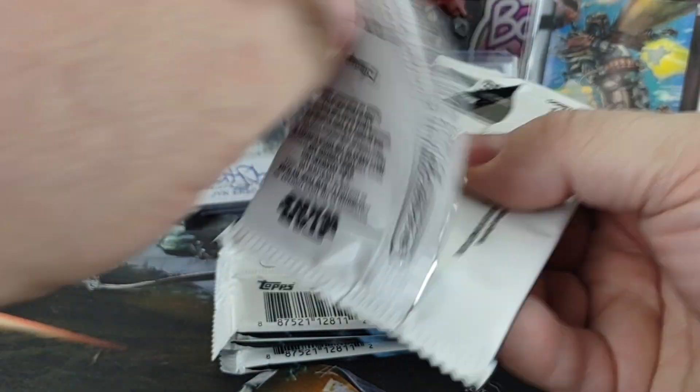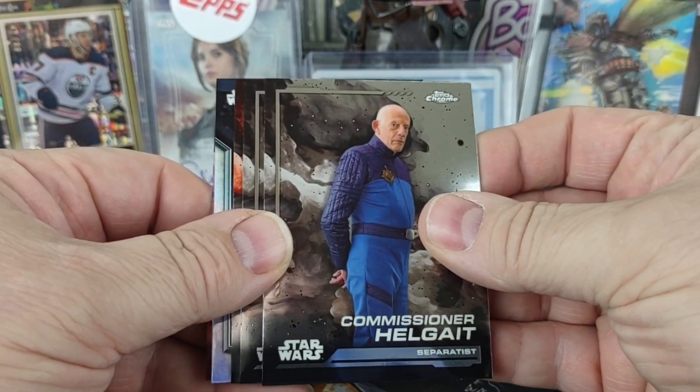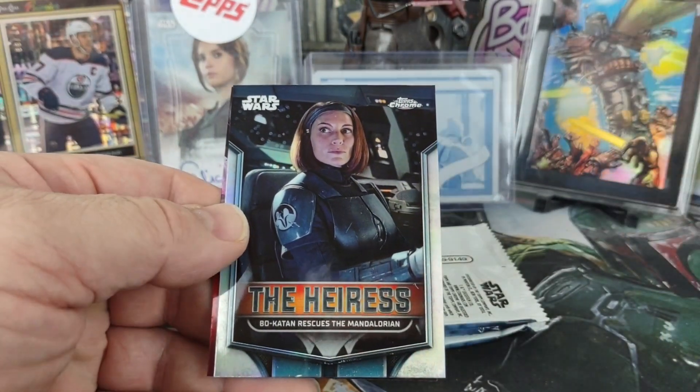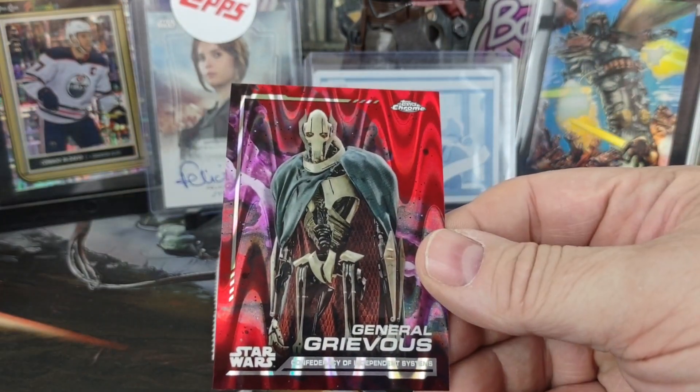Here comes a Red Ray Wave — it's an insert. Bo-Katan rescues Mandalorian and General Grievous.